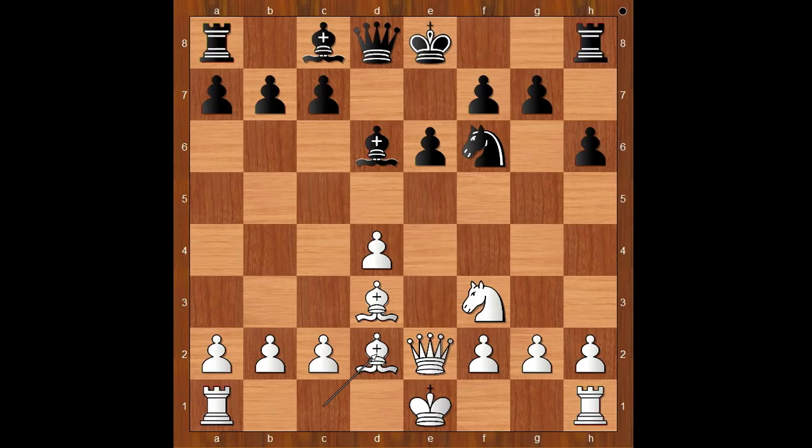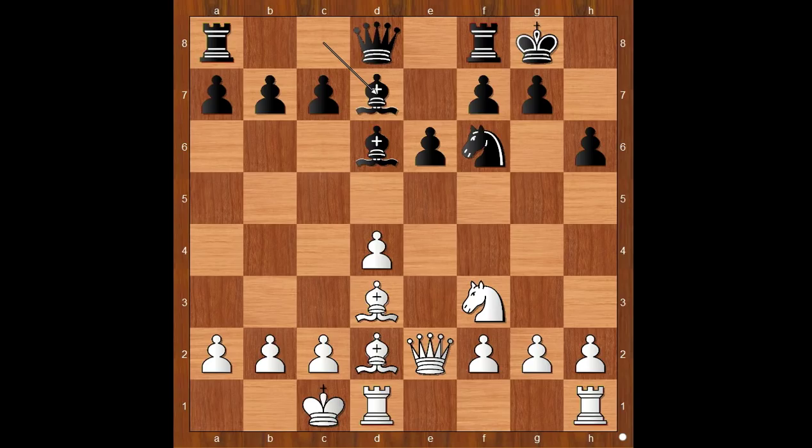Queen to e2, bishop to d6, bishop to d2 preparing to castle queenside. Rudolf Lermet castled kingside and Spilman castled queenside. Bishop to d7, knight to e5. The white knight is well placed on e5. c5, attacking the white center. What is the best move for white in this position? What would you do?